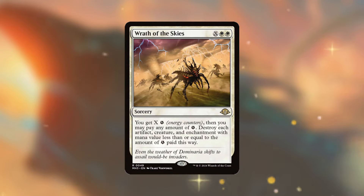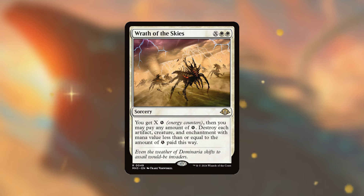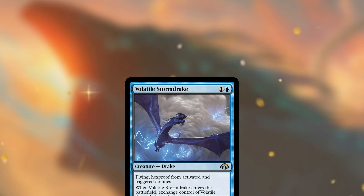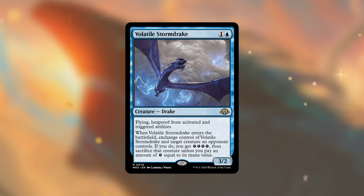I also want to highlight two new Modern Horizons 3 cards. Wrath of the Skies costs X and two white — you get X energy counters, then you may pay any amount of energy to destroy each artifact, creature, and enchantment with mana value less than or equal to the energy paid. This is extremely versatile as a selective board wipe — for example, you could pay 10 mana, get 10 energy counters, then choose to spend only three to destroy part of the board and keep the rest. Volatile Stormdrake is another fun option: we can steal an opponent's creature, make a token copy of it with our commander when we attack, and use our opponents' creatures against them.